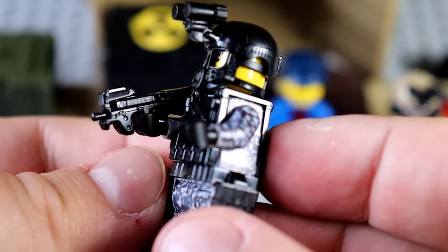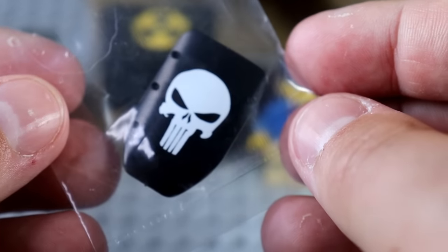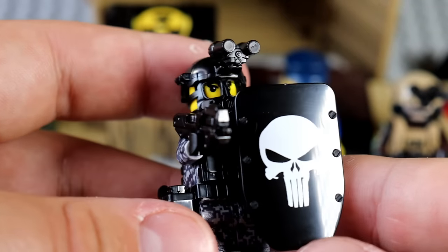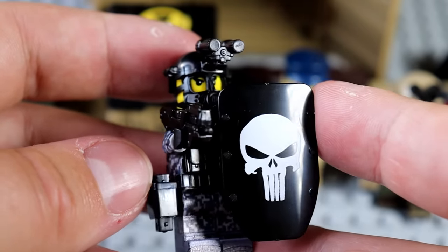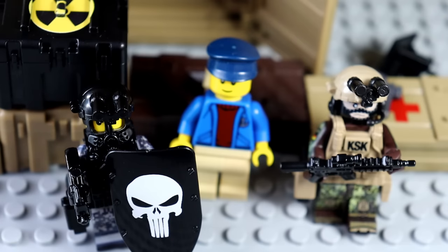I shall name him the Black Takito. And I think the Black Takito needs himself a ballistic shield — this one has the Punisher symbol on it. Check this man out. He is ready to stop basically any U.S. Army assault. Oh my God, look at these dudes. They're looking fly to death, baby.